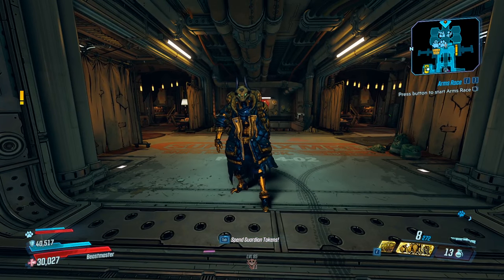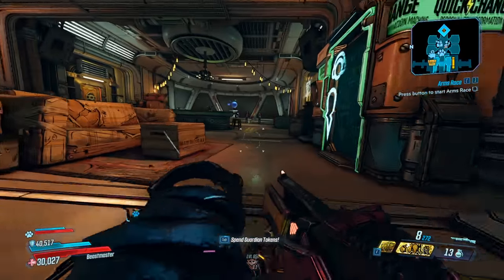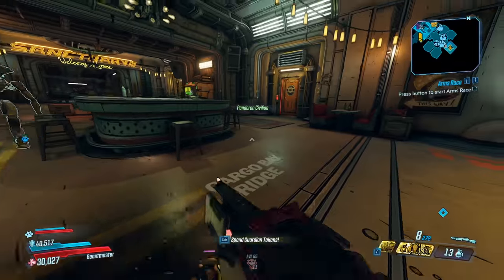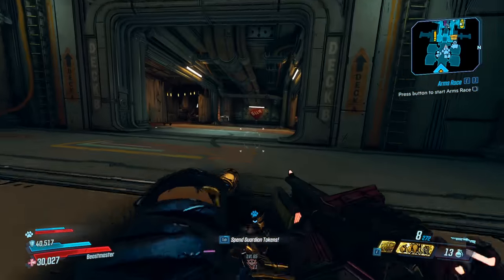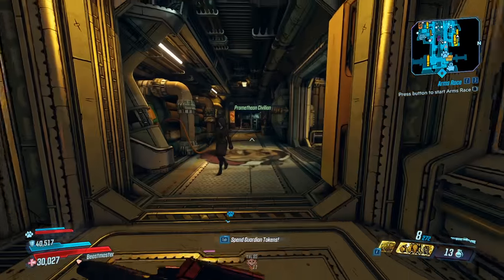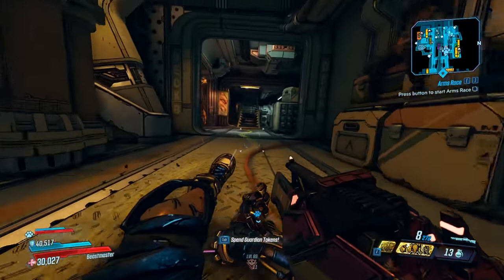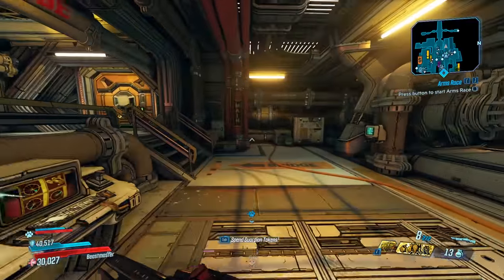Hey, what's going on guys? Jolts here, back with another build video, and today we're finally going to be covering a full pure pet build. This is something I wanted to do since release, but we really have not been able to due to the pet's damage and the AI. Now that we have the fourth skill trees, the loader pet is amazing. Not only does the purple skill tree maximize your pet's damage, but the loader's AI and damage output is ridiculous.